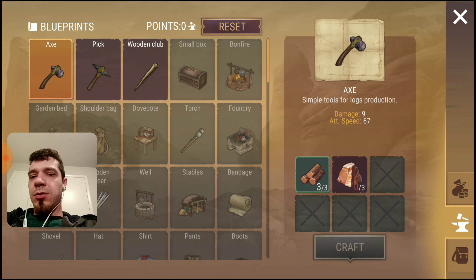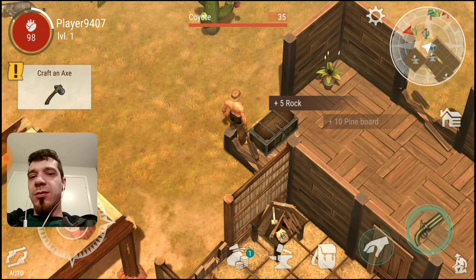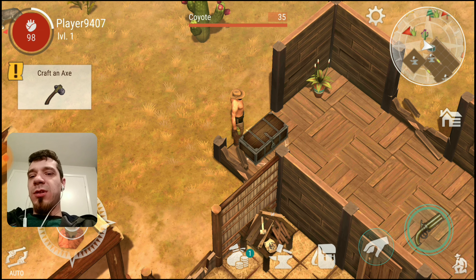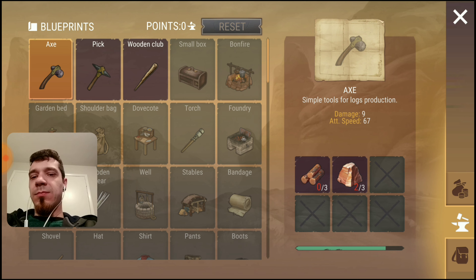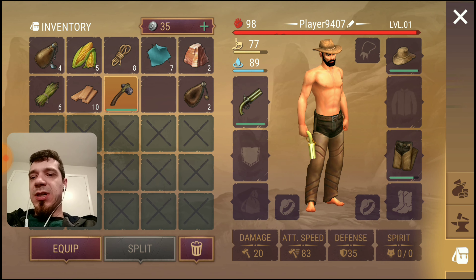I'm gonna shoot that bunny at some point. Got a lot of goodies here. We don't know how to build stuff with planks yet. I don't think I need the stone. I need the pepper box — we'll put this in there.